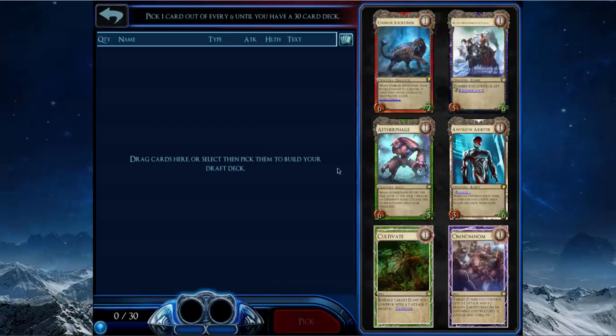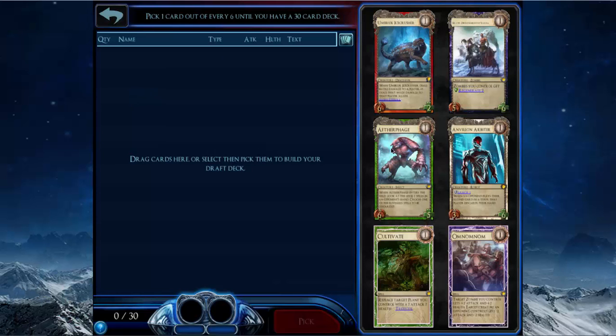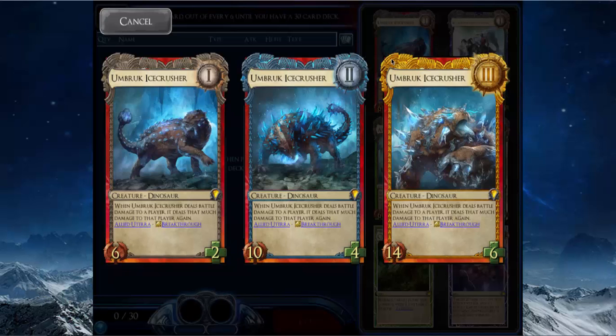Cultivate is the same sort of thing — a very situational card that requires a specific tribe to work. Anvil and Arbiter is a good constructed card but it's really small. It limits people to two cards a turn, which is good in constructed, but people rarely get around that in draft. Umbrick Ice Crusher is the other bad card — it just has so low health at every level.